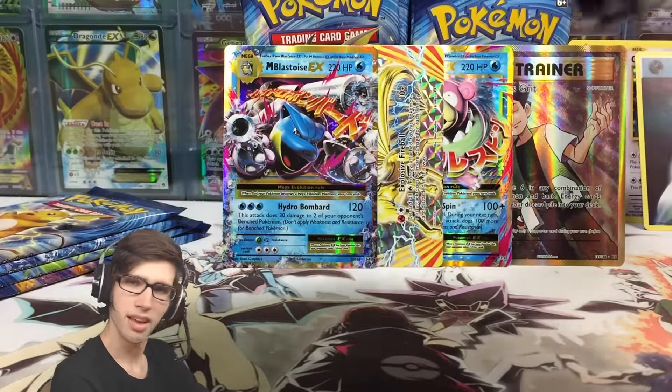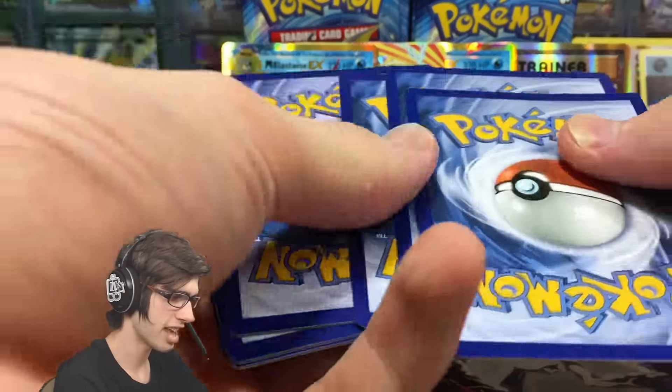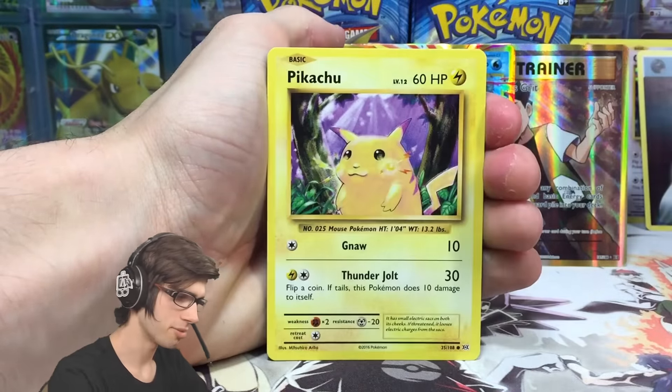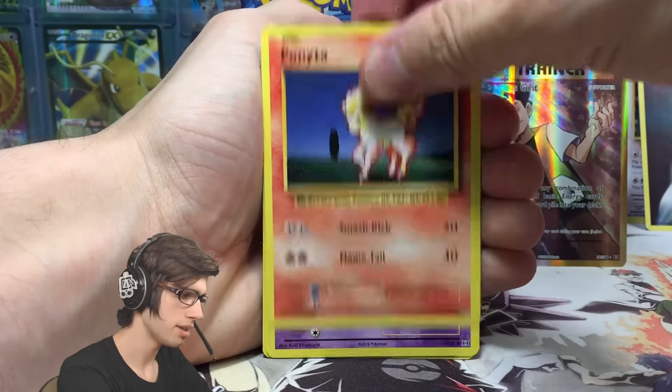We got Caterpie — and then a Metapod. No Butterfree, which is a bit disappointing. We got a Caterpie reverse and a Farfetch'd, so nothing all too fancy there. That Brock's Grit looks so good though — let me know in the comment section below what you guys think of that Brock's Grit. Such a nice pull.